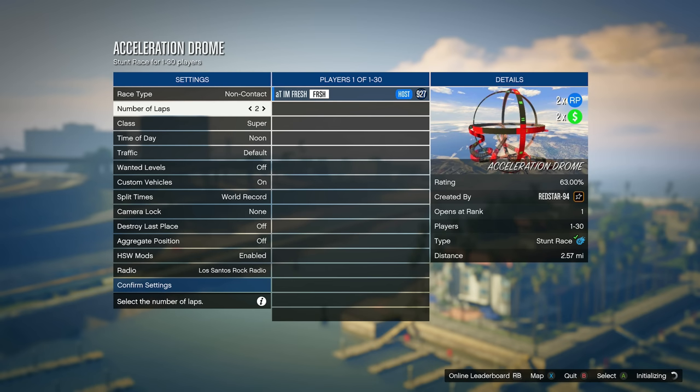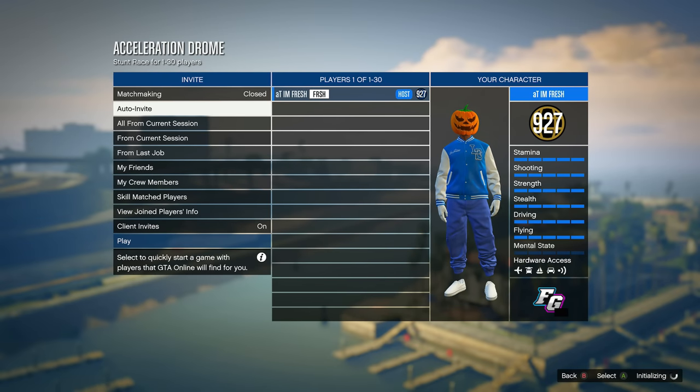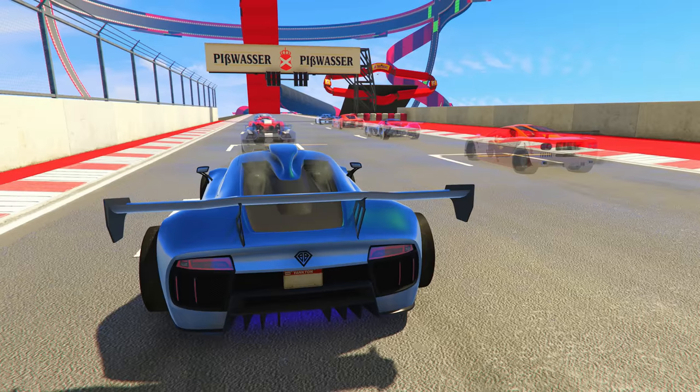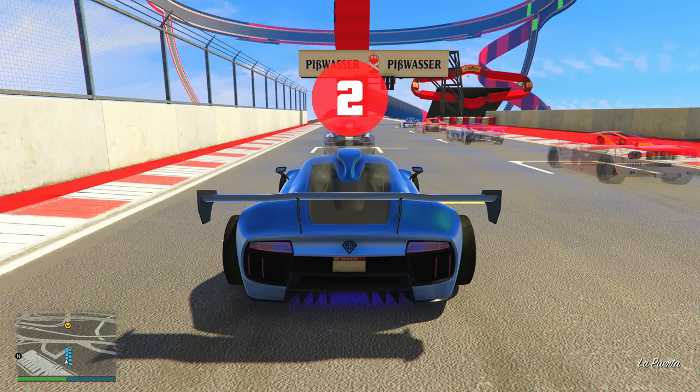Start up whichever race is double money and double RP for you. For settings, I recommend putting Race Type set to Non-Contact so you don't have to worry about people crashing into you. Set the number of laps to the complete maximum, then come down to Destroy Last Place and set it to every 60 seconds. With these settings, try to get as many people in the race as possible — I recommend over ten people.